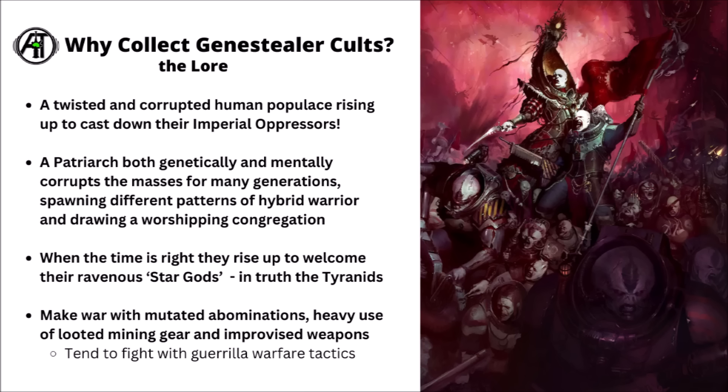As the uprising gains momentum, more and more aspects of the planet's life are infiltrated, until either the insurgency is discovered or the cult leaders believe it's time to arise — throwing off the shackles of Imperial oppression and casting down their leaders. The so-called ascending is basically being devoured by the Tyranids and going on with the swarm to ravage new worlds. When doing their uprising, they make war with mutated abominations, heavy use of looted mining gear and improvised weapons, fighting with guerrilla warfare tactics, perhaps more so than any other army in 40k.